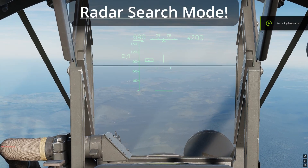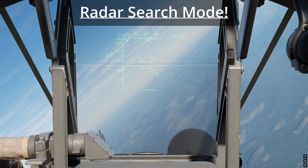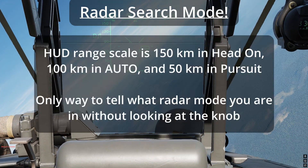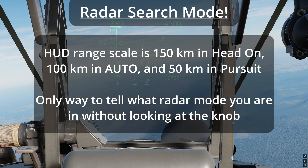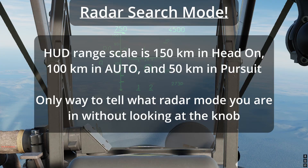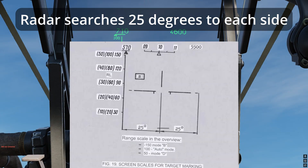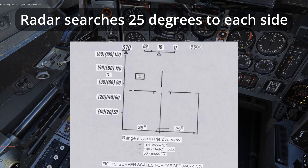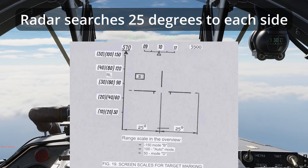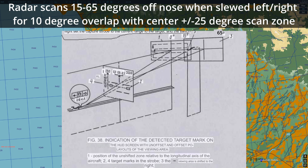Radar search modes: in HUD mode, your HUD scale is 150 kilometers, and in pursuit mode, your HUD scale is 50 kilometers. All radar scan modes are plus or minus 25 degrees in azimuth. If you slew left or right, it will scan 15 to 65 degrees to the side, giving you a nice 10-degree overlap between scan areas.